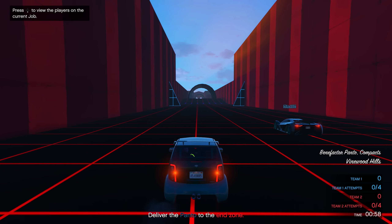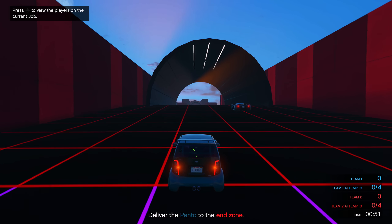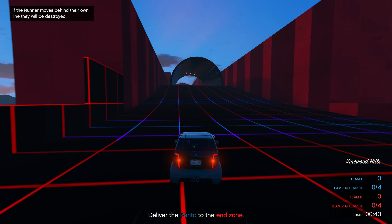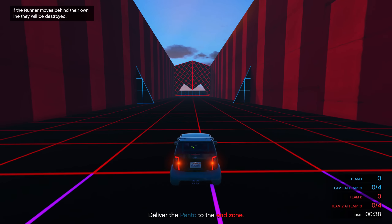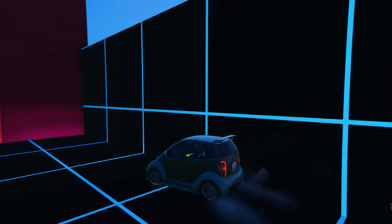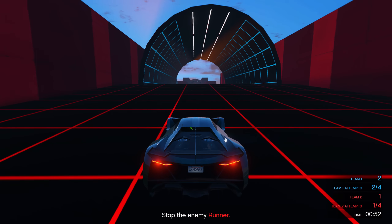If you've never played this game, it's a pretty fun game mode. Basically there are two different teams — one team with a bunch of Tesseracts and one Panto, and the other team with all Tesseracts. The team with the Panto, which is the team I'm on right now, their goal is to get the Panto to the other side of the map to the end zone. If the team makes it to the end zone and crosses that line, they've scored their team a point. Whichever team gets four points in one round wins the entire round.